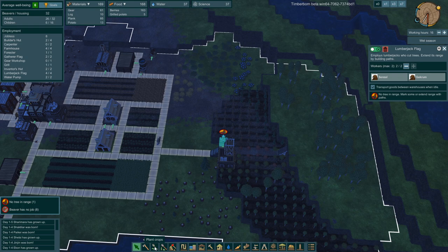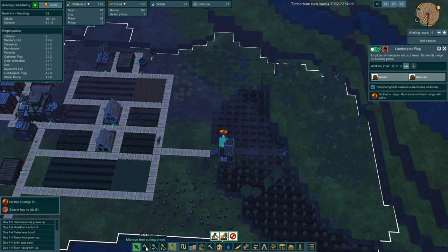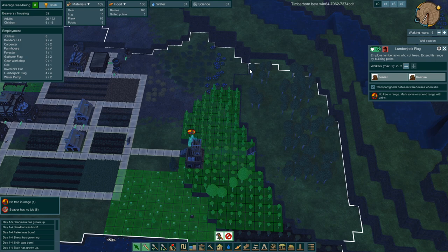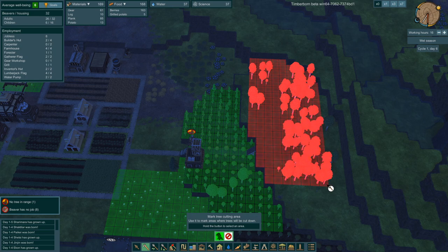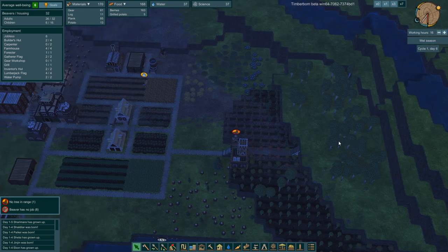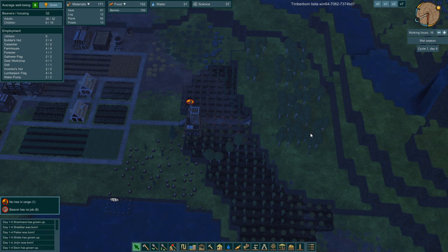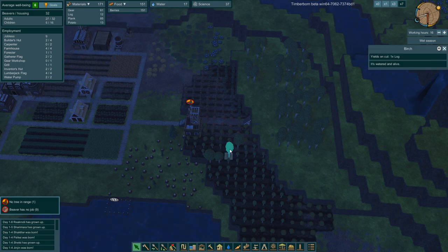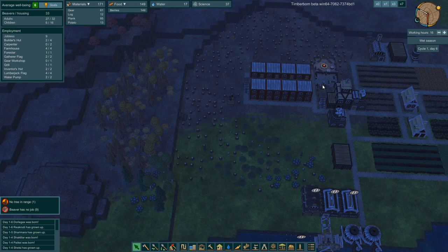Let's get this beaver to cut down some trees up here. We'll set that area for chopping. These are birch — the lowest of the low trees, but the fastest growing with the least production.